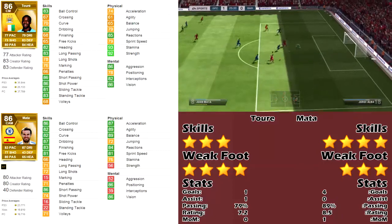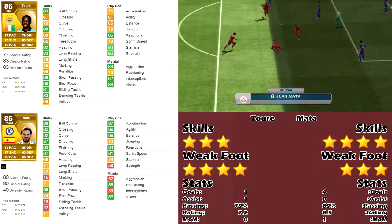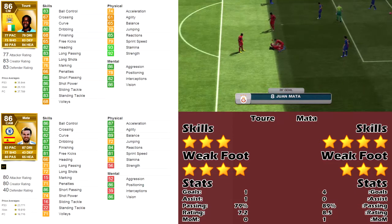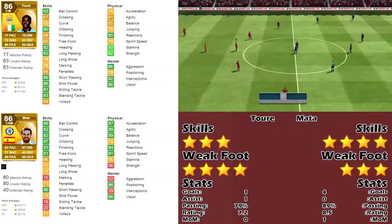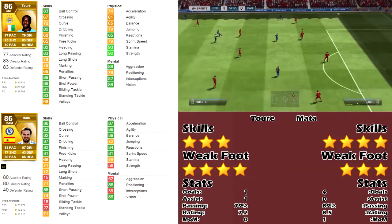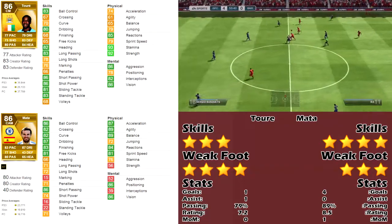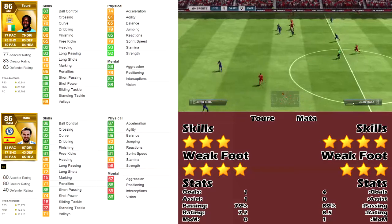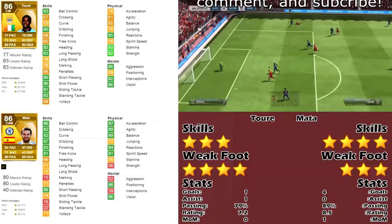As you can see by Mata's score or skills, his first six or seven stats are green, and then Toure's bottom numbers are better than Mata's. I think it's because Mata is better at attacking and Toure is a better defensive player.